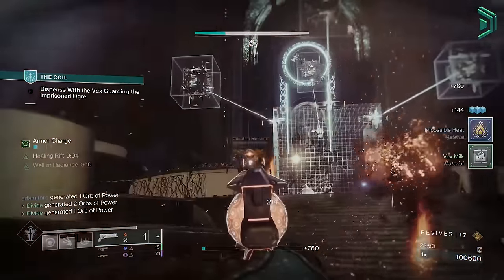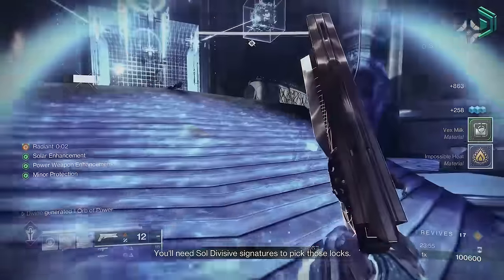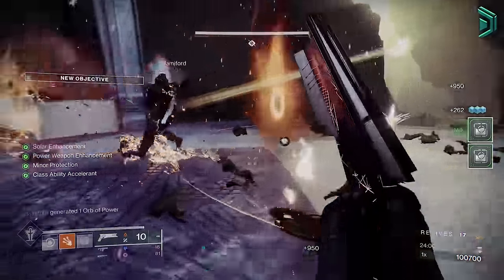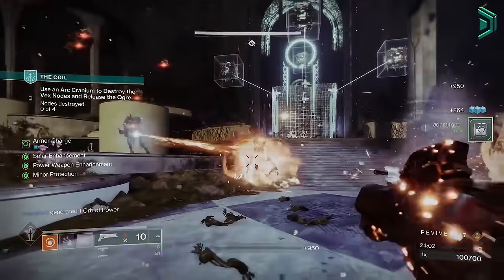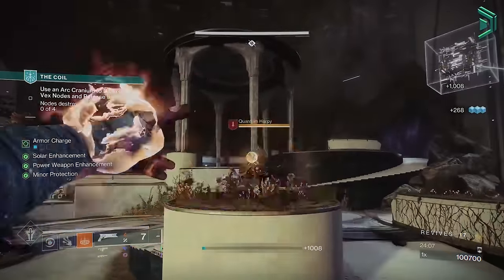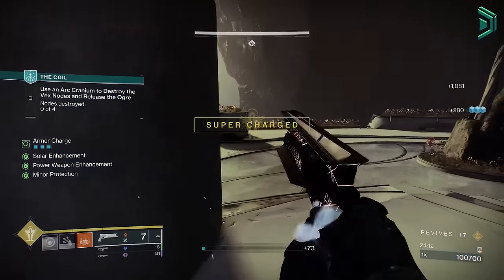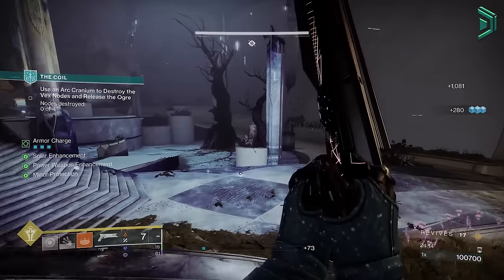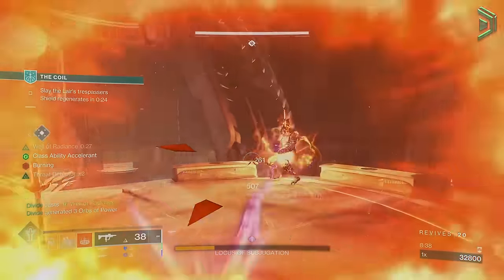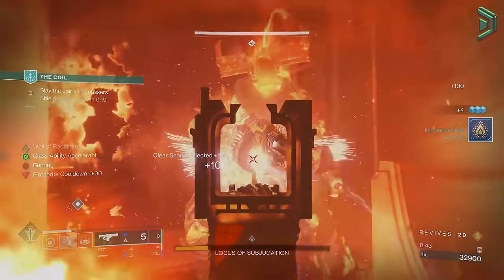We'll also have a bunch of other benefits — any time we don't have the super ready, we'll be getting Radiant and Restoration constantly while working up towards getting that super back. If you have another person running this build with you, you'll both be able to chain between those wells non-stop as long as you have adds around to kill to get super energy from Phoenix and generate orbs. It's a build more ideal for GMs or harder content, but while playing solo you can use this build for boss DPS.